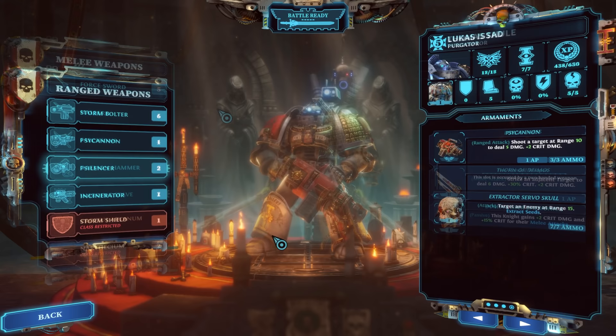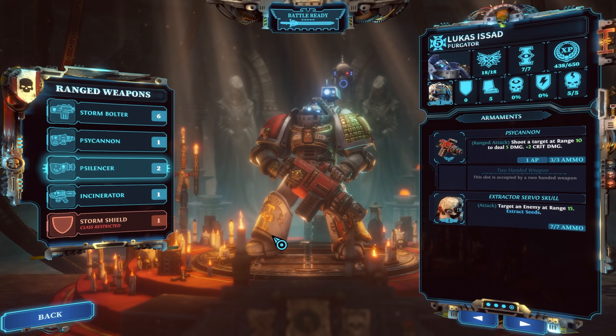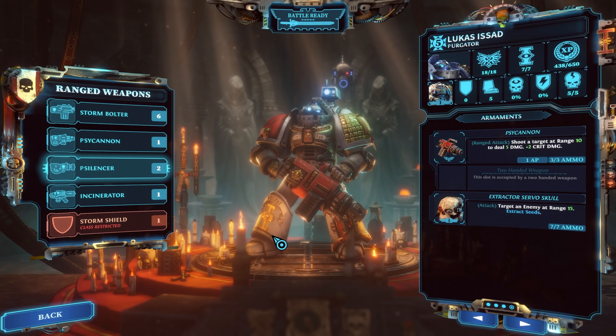Now it's time to talk about the Purgator — a class I hated at the start of the game. I couldn't find a use for it, it didn't feel right. We're going to go through the range weapons first for this class, since that's really the only thing you'll be focusing on. Sure, you can put a melee weapon and a Storm Bolter on him, but that's not really why you use this guy.